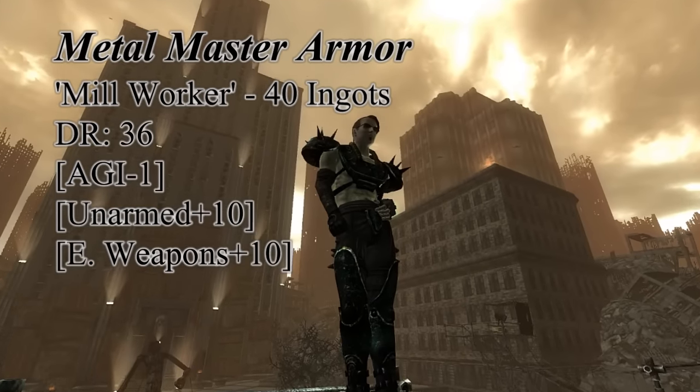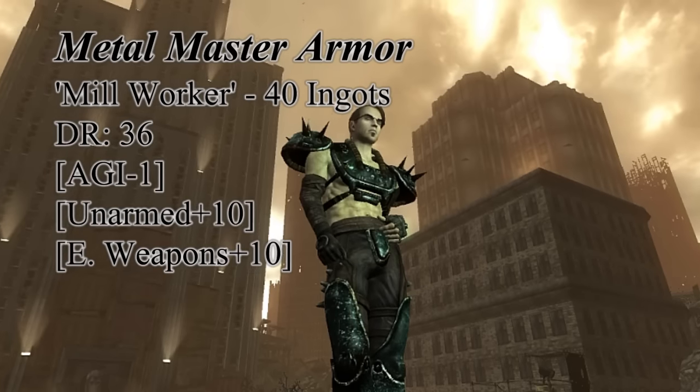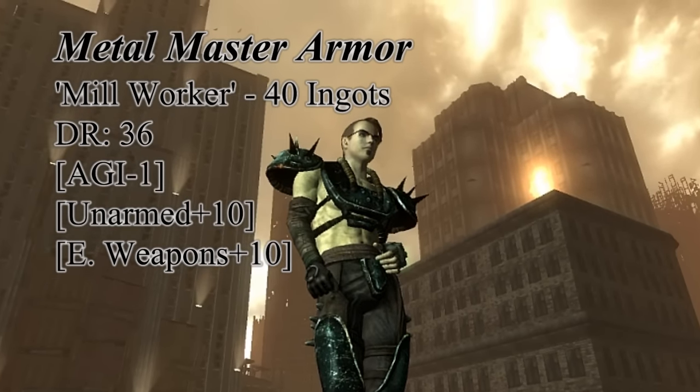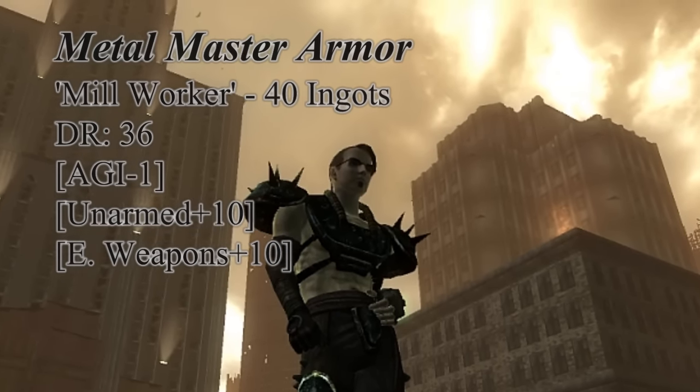The first heavy reward you gain is the Metal Master Armor, for forty ingots. The damage resistance of this set is close to the resistance of power armor, coming in at thirty-six, and at the agility cost of one, it also increases your energy weapons and unarmed skill by ten.